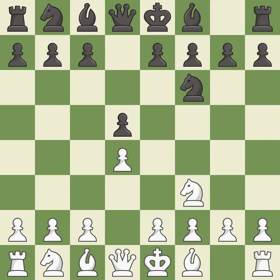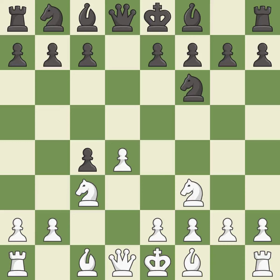Nf6 protects the d5 pawn and controls the e4 square. c4 gains space on the Queen's side, prepares to develop the knight to c3, and invites black to give up control of the e4 square after dxc4. dxc4 captures the c4 pawn and opens up the center. Nc3 develops the knight toward the center and controls the d5 and e4 squares.